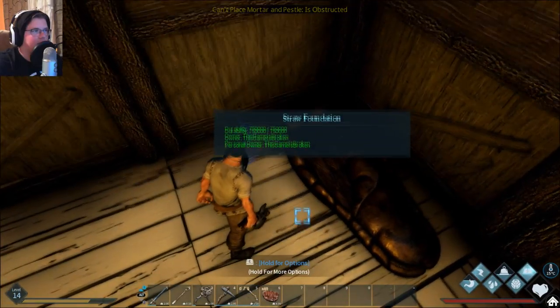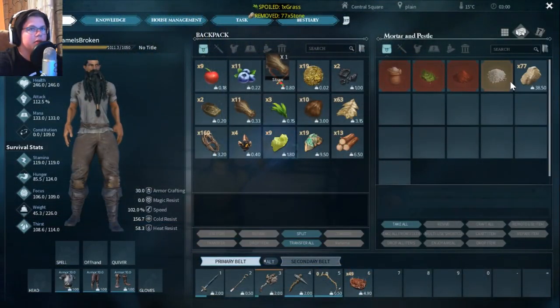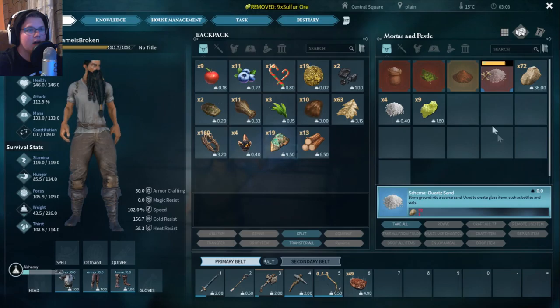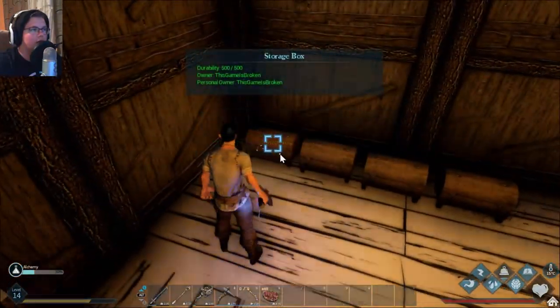Maybe let's put it right here. There we go. Now we can go inside, put the stone down, and craft 77 — which is actually how many we need. We need 75, and we can craft more.